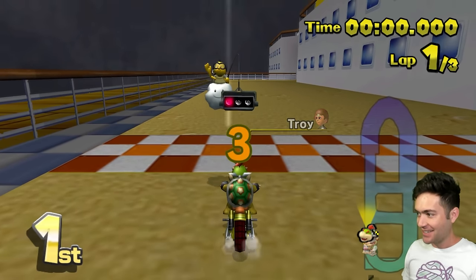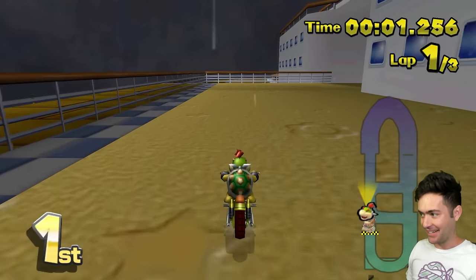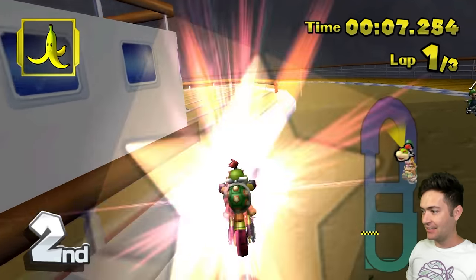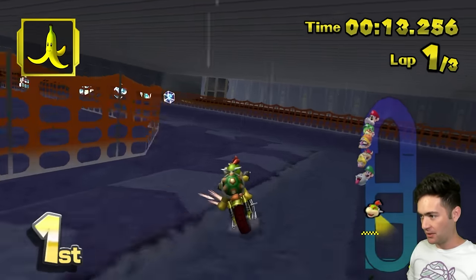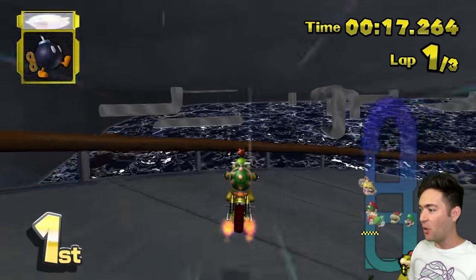Vacation Cruise — we're on Daisy Cruiser I think, but it's stormy. It's raining. We're just running into all the rain tracks now. Can we go up here? Nintendo take notes, that's a legit shortcut. I love that one. This is funny, this is so funny.